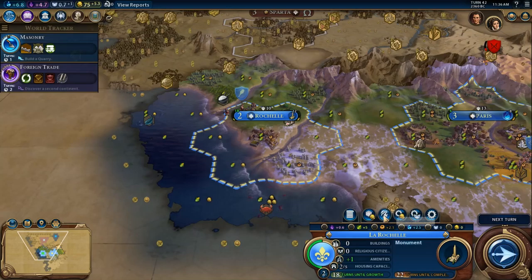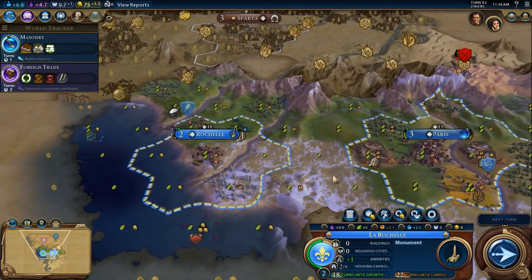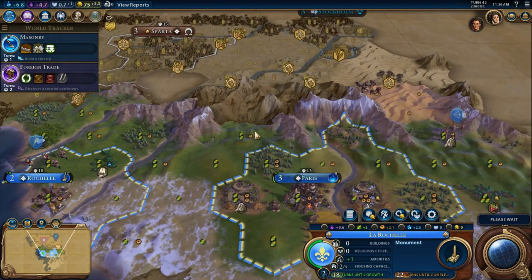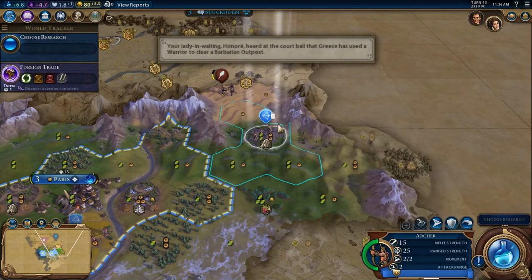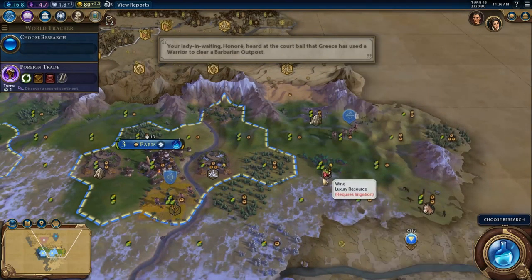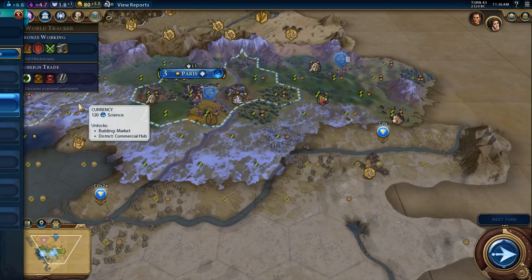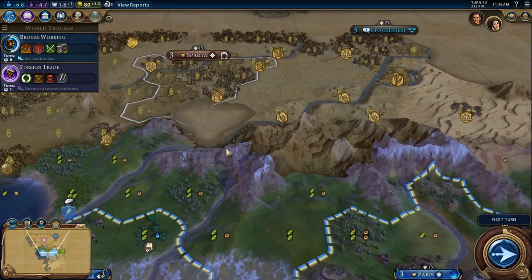So in eight turns, that's going to complete on turn 22. This is also going to be a fairly low production city, at least until we get some mines and stuff out. You're going to clear that, more than likely. Horses use pastures — we will need horses probably. I do want to pop Bronze Working and see where the iron is. Hopefully we have some, because if that's the case, that would be good.